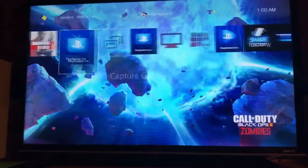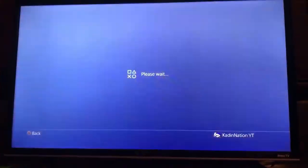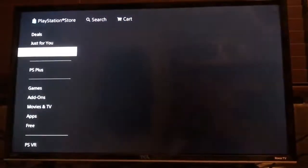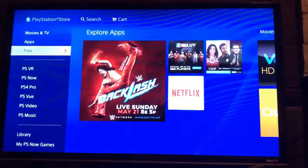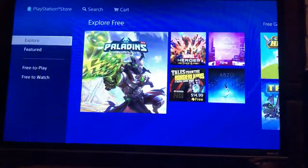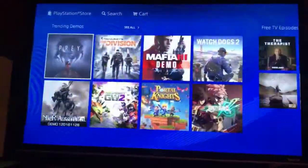First step is super simple — all you're gonna need to do is turn on your PS4. Second step, go to the PlayStation Store. Next thing you want to do is go all the way down. In this video I just went down to Free, so go down to Free.